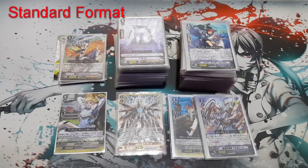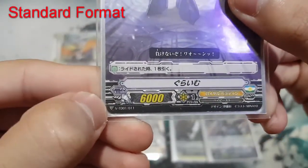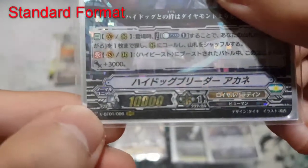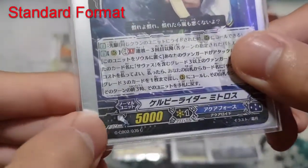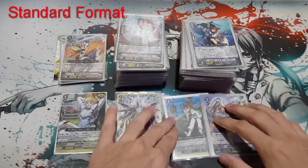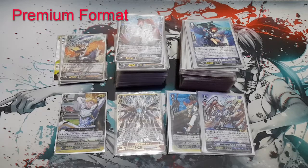For standard — the easiest one — it's called V series. The new series for Vanguard is called V. If you look at the bottom of each card there's a V sign, like VTD01 or VBT01, instead of a G sign. G format cards start with a G, like GBT or GCB02. For standard format, you are only allowed to use V format cards — you cannot include G cards into a V format deck.